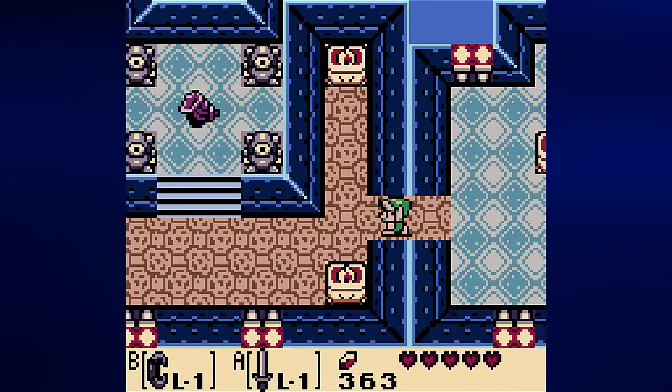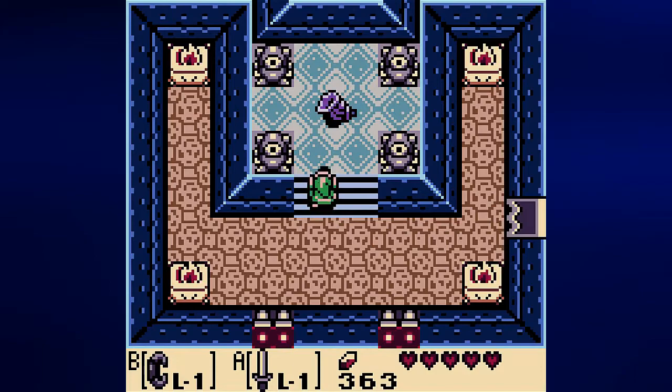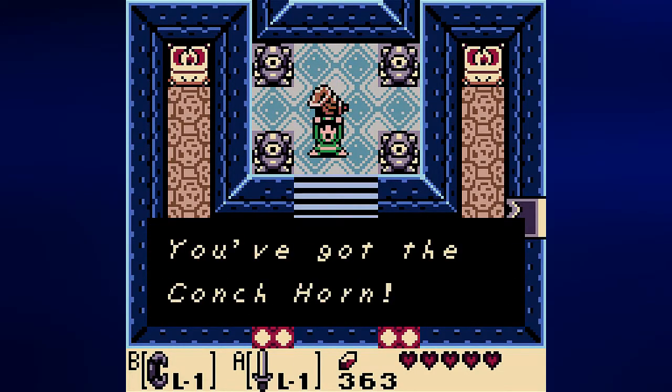You get another Heart Container, and you can go into the room to the east to get the Conch Horn — which is the second instrument of the game.